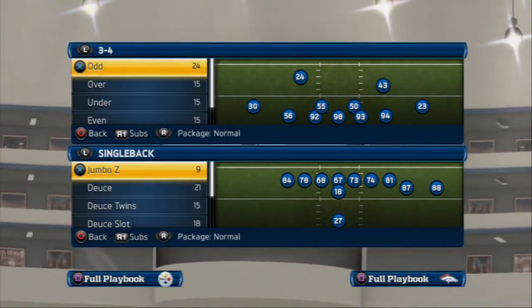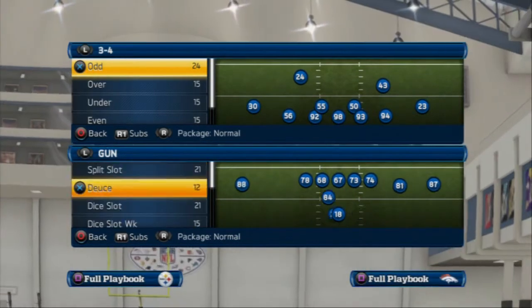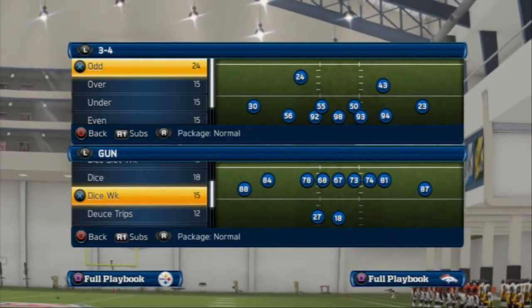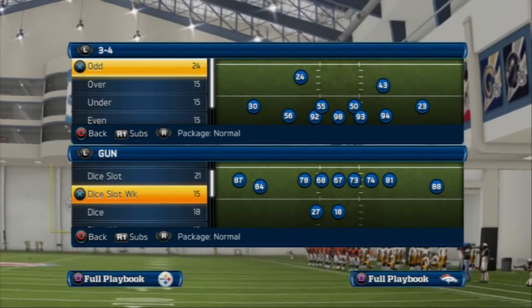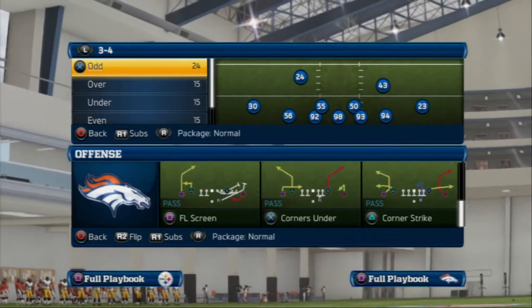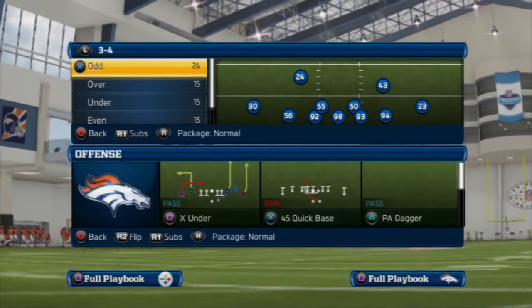The first coverage we're going to take a look at reading today is the cover 4 coverage, and it's one of the more basic coverages in the game. So what I would like to do is come out in a nice formation that's going to give us a spread and also have that powerful aspect of it as a base formation.